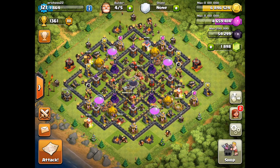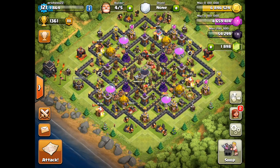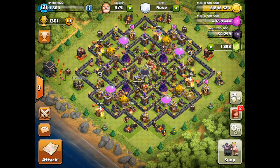What the 2-1-2 is: two witches, one wizard, and two barbs. It gets its name because that's what fits in a Town Hall 9 CC that has 30 spaces. We're going to show you two different ways of how it works.